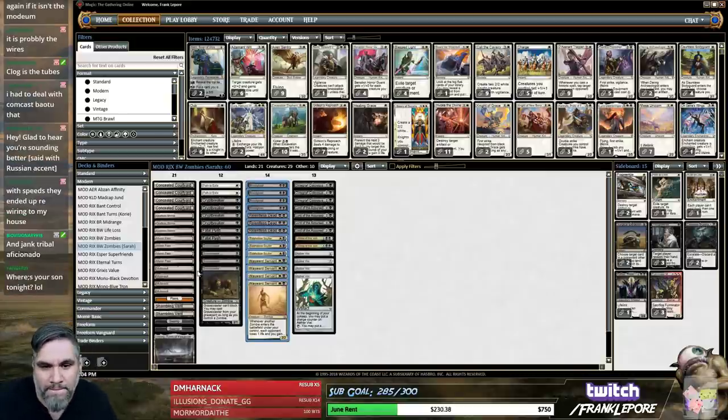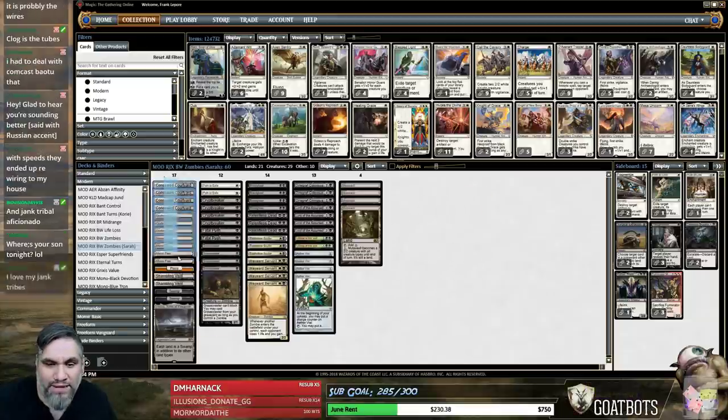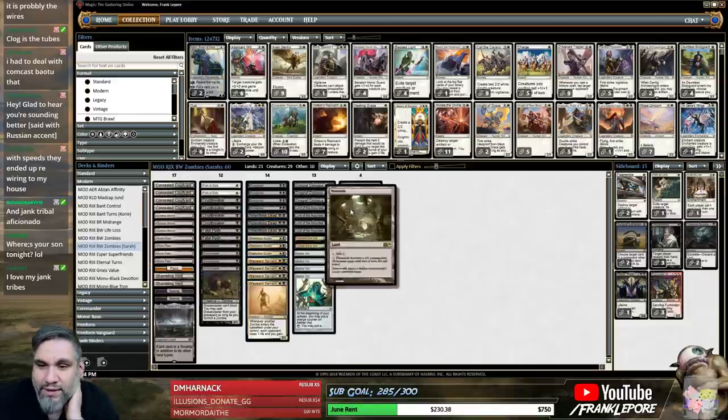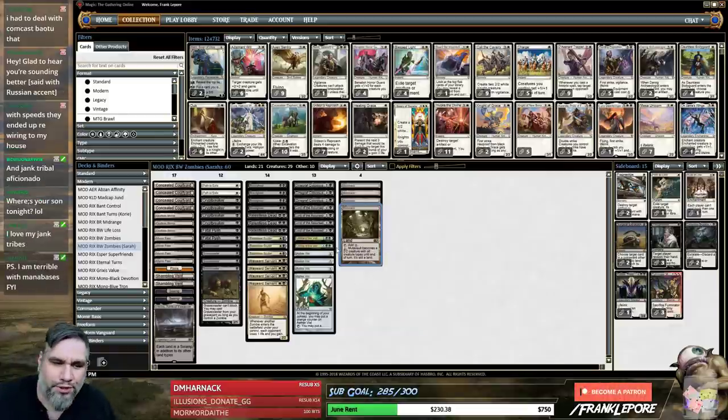Basically, if you want to play a two-drop, you have to take these Mutavaults out — and you only have 17 lands to play a two-drop with on turn two. If Mutavault is your third land, that's great, that's fantastic. I also like that Mutavault is a zombie, but the first thing I would do is cut a couple Mutavaults down to probably two.